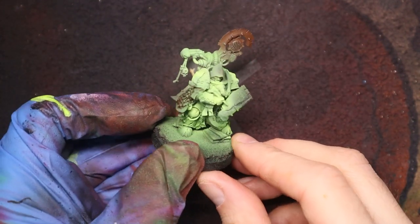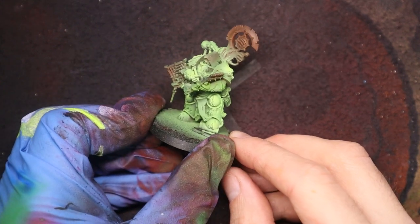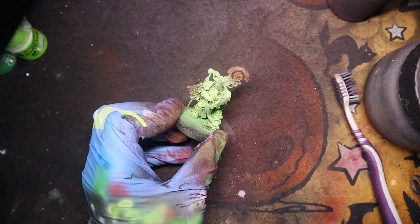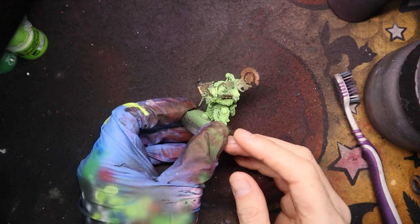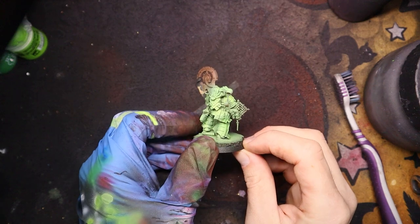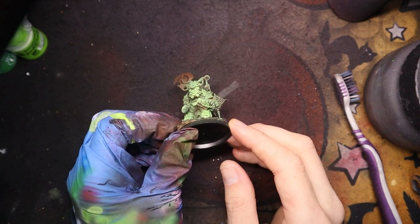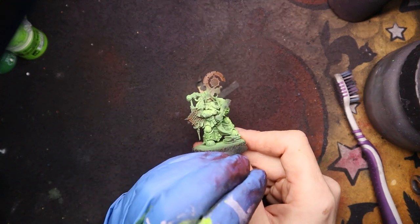Just give you a quick look at the model. As you can see we've got plenty of contrast on there, we've got all our different greens. I'll just bring the camera out so you can see it a bit better. We've got all our different layers looking cool, still got our Dune Ball Brown in the shadows. Well happy with how it's looking so far.